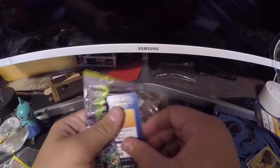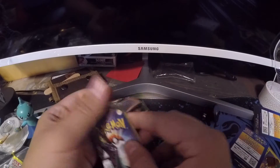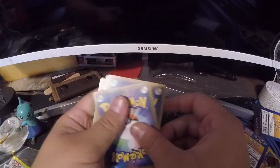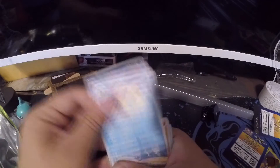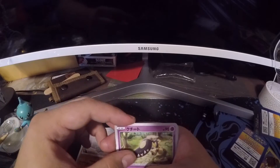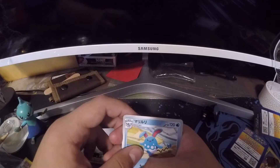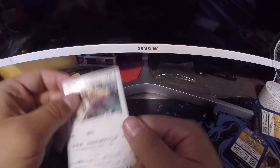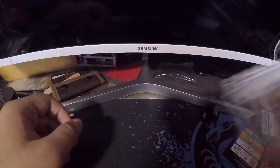Next pack. There we go. Here's the weird code card again. Let's try this together. One to the front. We got... this Pokemon. Panchum. A... some Pokemon — I forgot this one's name. And that is a dead card. And that is also a dead card.